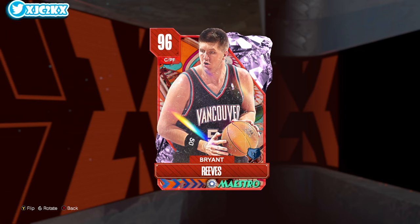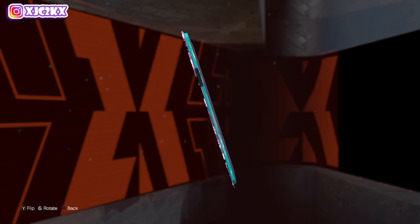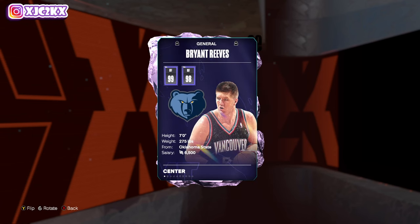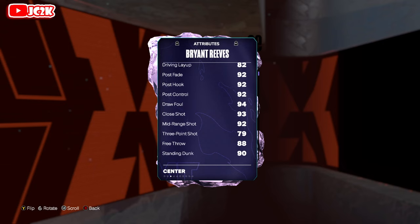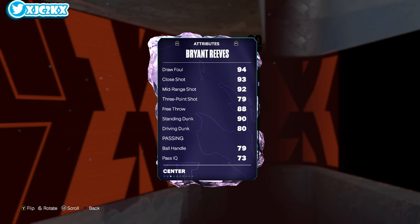Before we hop into it, if you haven't already, make sure you hit that subscribe button. We're pushing towards the 25,000 subscriber mark on the channel — I upload every single day. Without further ado, Big Country Bryant Reeves: 7-footer at center, 99 offense, 98 defense. He's got good stats — 82 driving layup, 92 post game across the board, 92 mid-range, 79 three-ball is a bit low for sure.